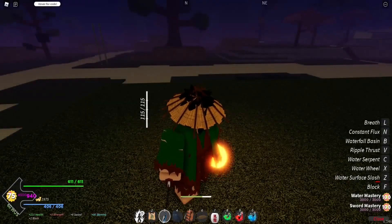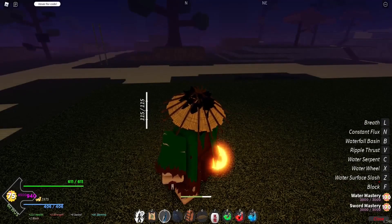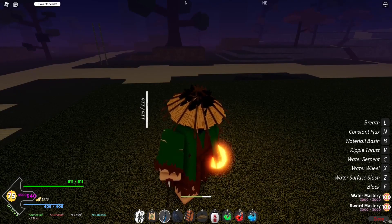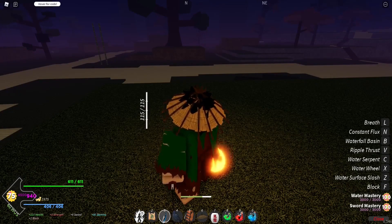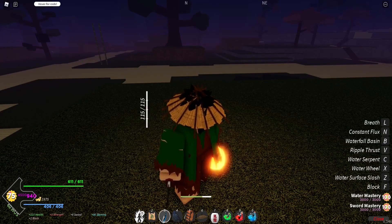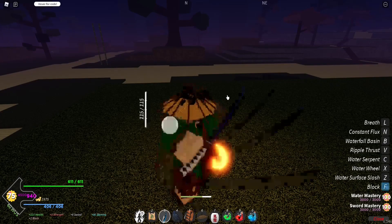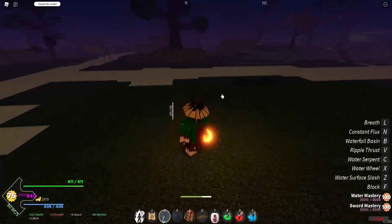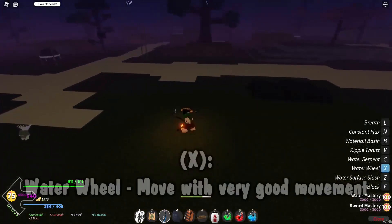After that we're going to use our second move, Water Wheel. Reading the Trello description first: the user spins into a water wheel bringing you to your enemies — this is cursor-aimed and the move can be held down, increasing the duration of the attack. Water Surface Slash is not a block break, and Water Wheel will not be a block break either. Water Wheel: the user vertically spins forward in the air while releasing a flowing attack in a circular motion.